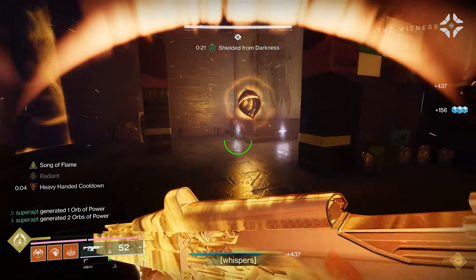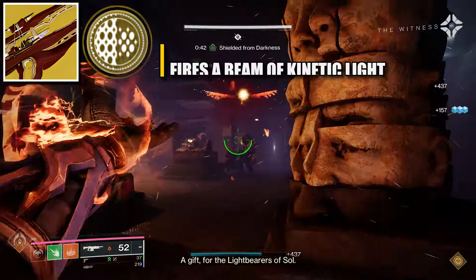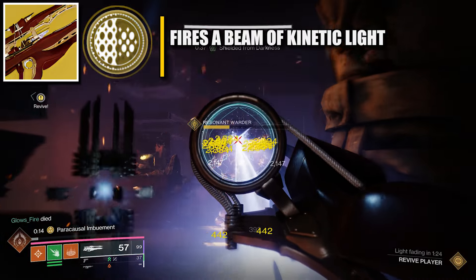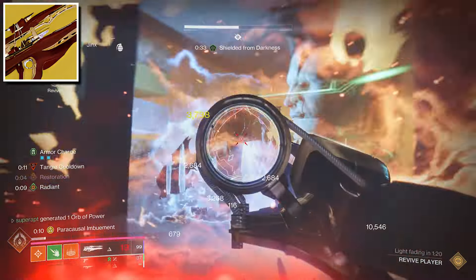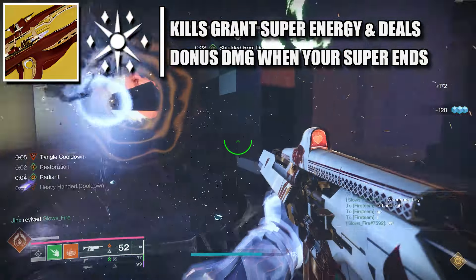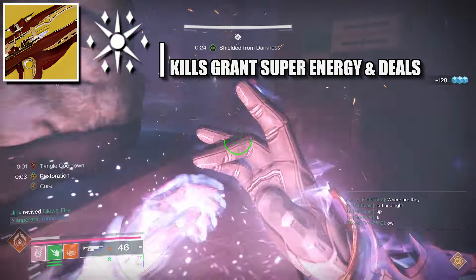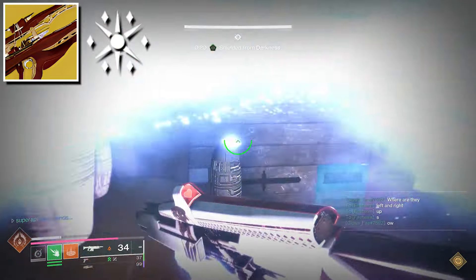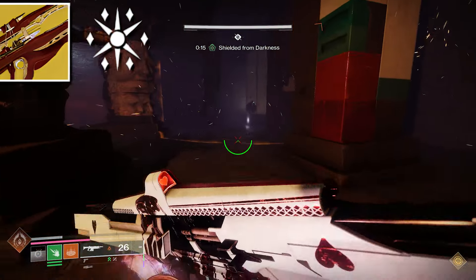Now let's head to the exotic weapon I'm using for this build, and it's called the Microcosm. The intrinsic trait is called Paracausal Beam — fires a beam of kinetic light dealing massive bonus damage to shields. The main perk that matters is Paracausal Imbuement — final blows with this weapon grant super energy, and this weapon also gains bonus damage once your super expires. This is great for generating transcendence energy, dealing tons of damage to a single target, and also getting more super energy.